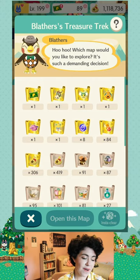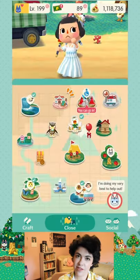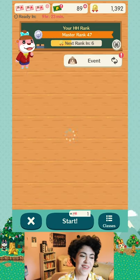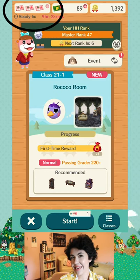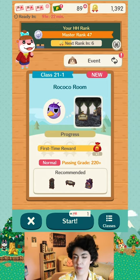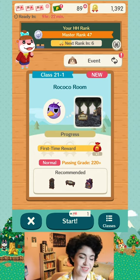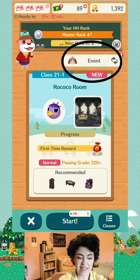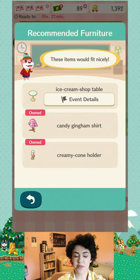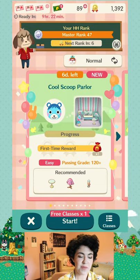Our fourth method for getting free leaf tickets is the Happy Homeroom classes. The Happy Homeroom is one of your spots on the map, and you can see three little pink tickets in the corner — you can do three classes a day for free. After that you have to pay leaf tickets, so just do the three a day and wait for the next day. There are two types of Happy Homeroom classes: event classes, which are related to the current event like the gyroid event, and normal classes.